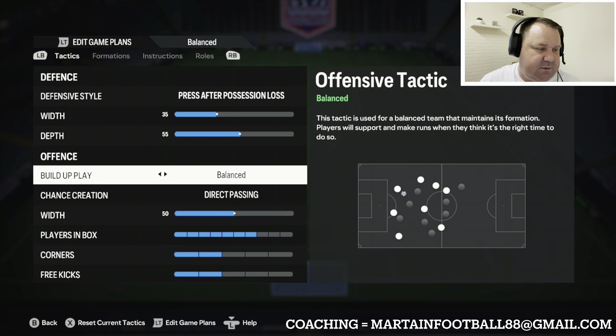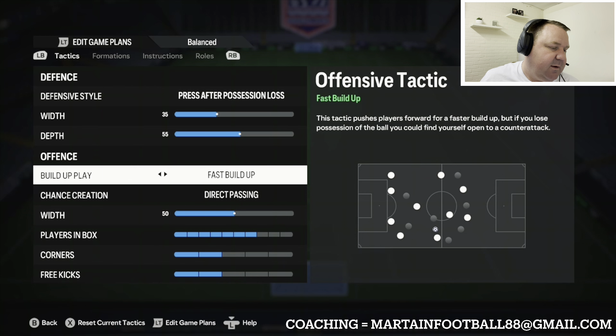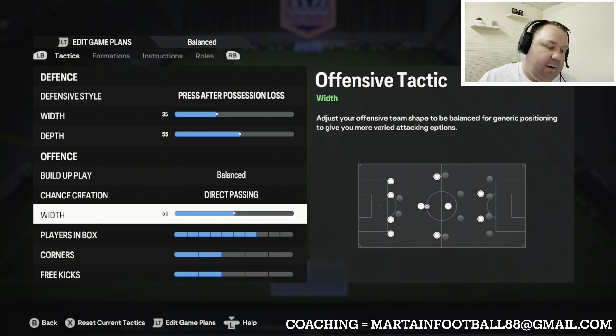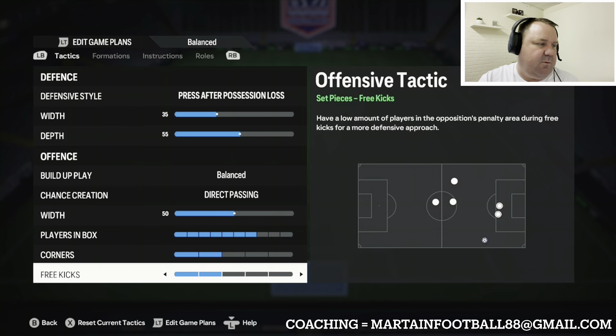Build up play: balanced — I always like that. I like to attack fast, and you can still attack fast even with balanced. I just feel you're a bit pigeonholed with fast build-up play. Direct passing, offensive width 50 — no need to change that. Players in the box: seven. Corners: two. Free kicks: two. But it's the instructions that really make it.